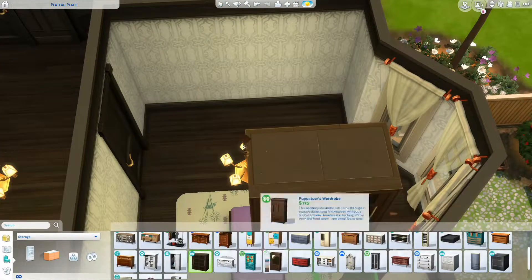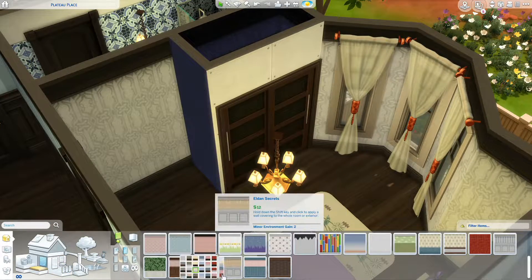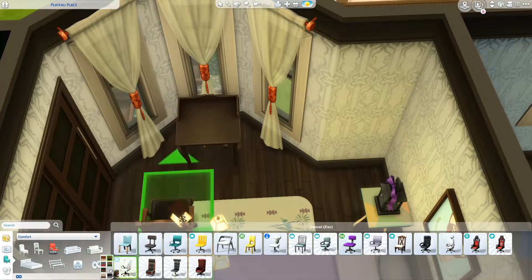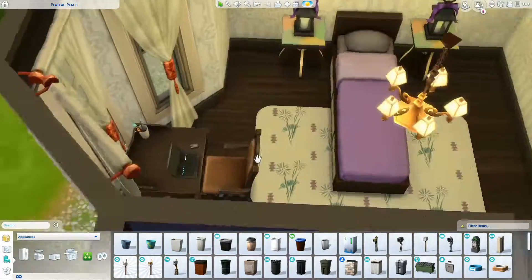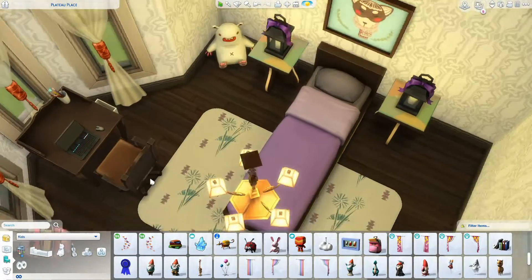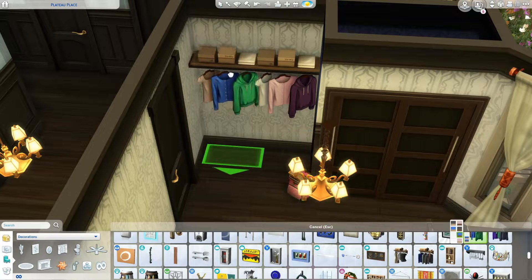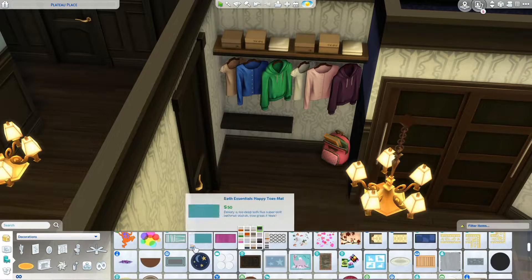I use a couple of items from Eco Lifestyle. I'm absolutely loving the build and buy items from that pack. I haven't used the build items too much outside of my most recent house. I also have a container home in my gameplay for a rags to riches challenge — the first time I've actually tried that. I've done the 100 Baby Challenge and legacy challenges where you start with no money, but never a proper rags to riches.